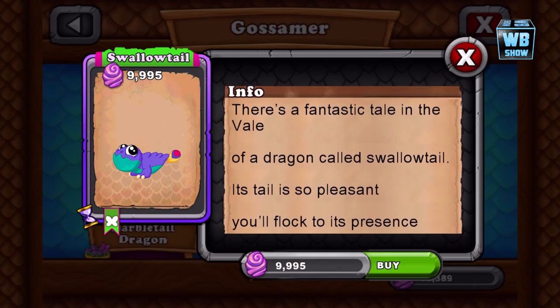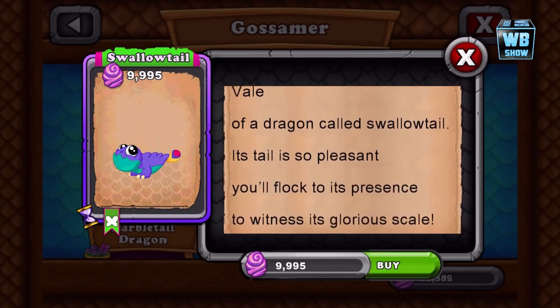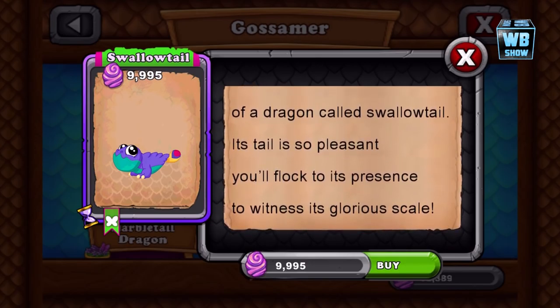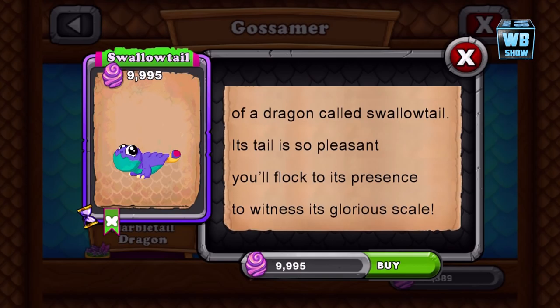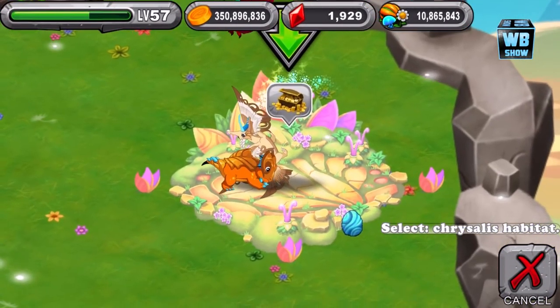There's a fantastic tail in the veil of a dragon called the Swallowtail dragon. Its tail is so pleasant, you'll flock to its presence to witness its glorious scale. From that, I'm pretty sure the dragon's gonna grow up to be big and strong and his wings might be pretty crazy. I don't know — we'll have to check it out together.